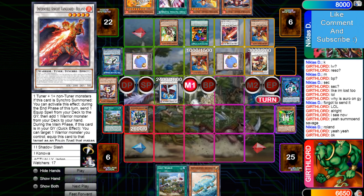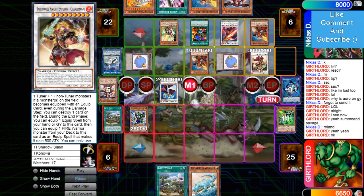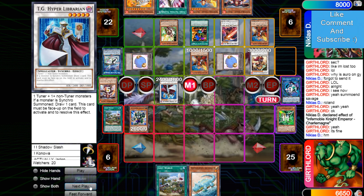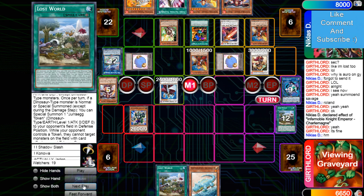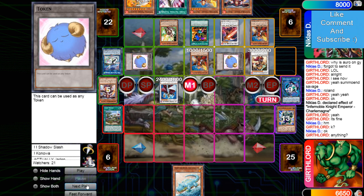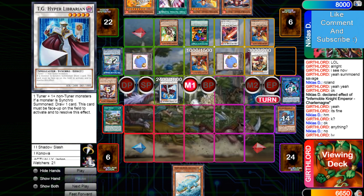After he gets the token, he's going to use Roland — but wait, he can't use Roland because this can't be targeted when there's a token on board. Actually, it's not just that his card can't be targeted — it's that monsters in general can't be targeted. So he's going to pop the Lost World. He has another Lost World anyway, so this actually isn't going to change anything.